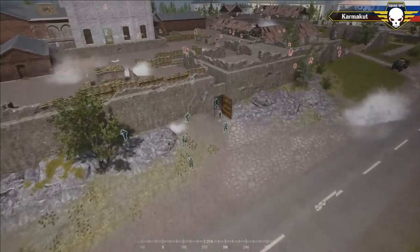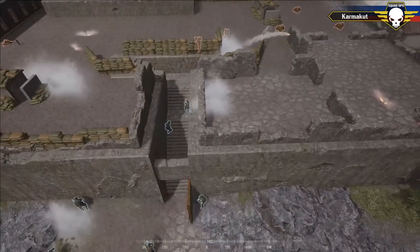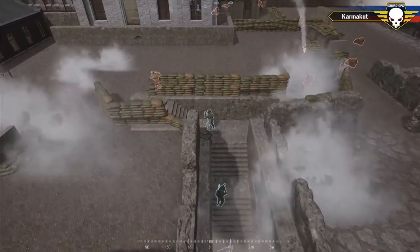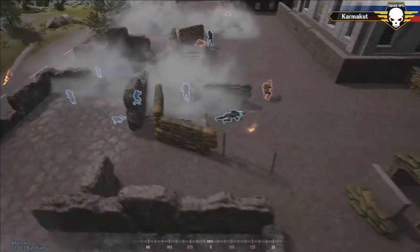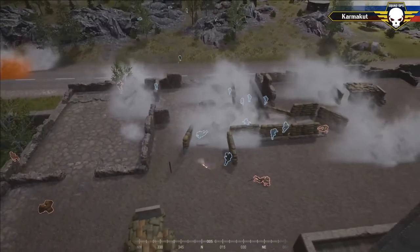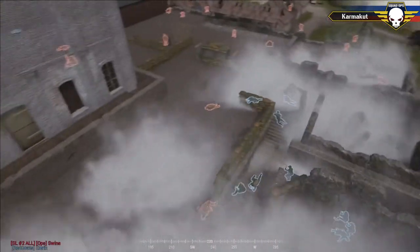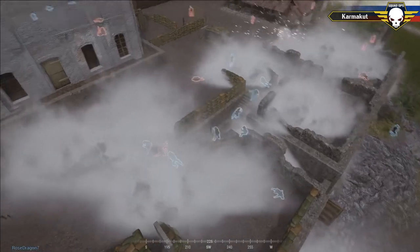Frag grenades are trading at the staircase — a frag goes out and gets one Russian player. They're trying to smoke and breach — accidentally the smokes break the line of sight from the U.S., and the Russians make a successful breach, pushing in with aggression. It's important to get that ground, get that foothold, and continue pushing — you cannot get stuck at this entrance. Smokes are doing an excellent job of concealing their movement.